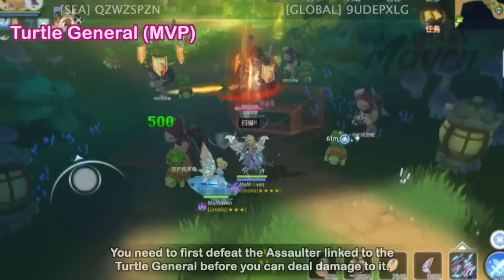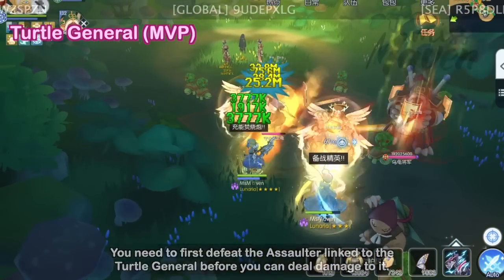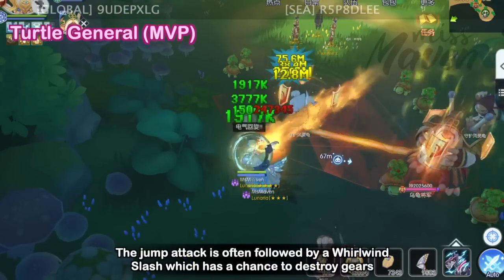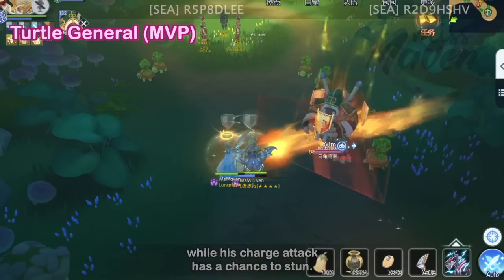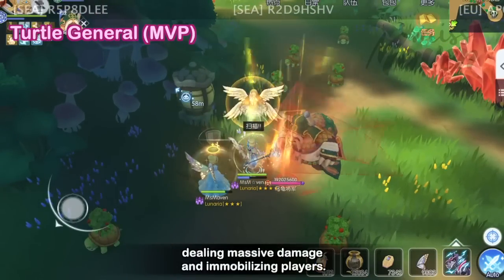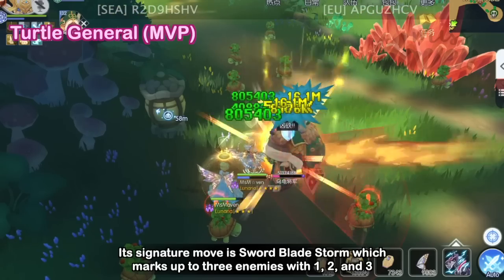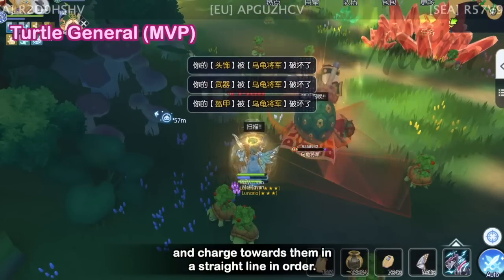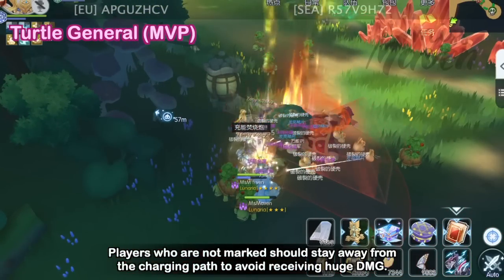As for the battle mechanics, you need to first defeat the Assaulter linked to the Turtle General before you can deal damage to it. Turtle General has both jumping and charging attacks — the jump attack is often followed by a whirlwind slash which has a chance to destroy gears, while the charge attack has a chance to stun. In terms of spells, the Turtle General will release a water ball around himself, dealing massive damage and immobilizing players. Its signature move is Sword Blade Storm, which marks up to three enemies with 1, 2, and 3, then charges toward them in a straight line in order. Players who are not marked should stay away from the charging path to avoid huge damage.